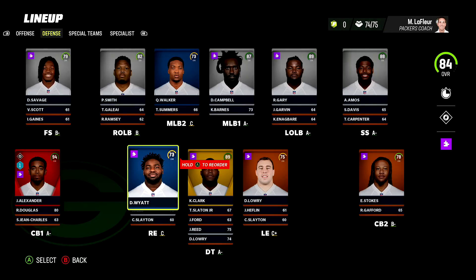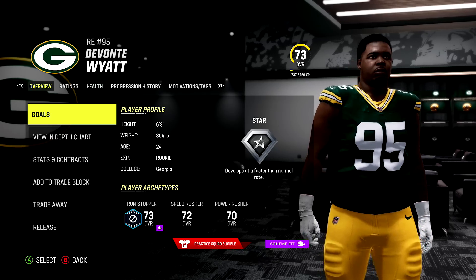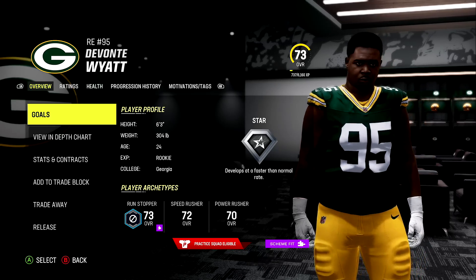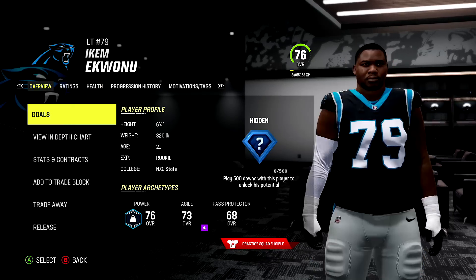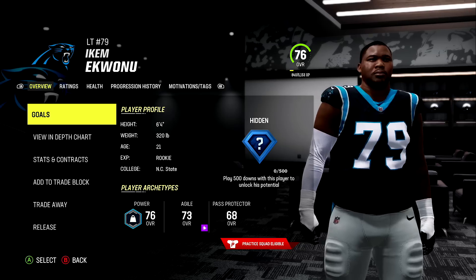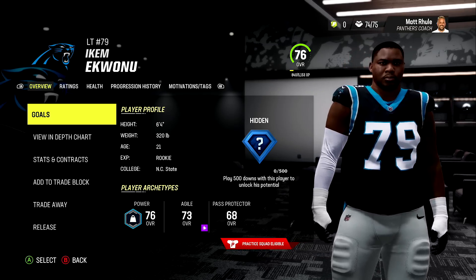The Packers are up next. They have two hidden dev players via the Georgia Bulldogs: Devonte Wyatt and Quay Walker. For Devonte Wyatt he gets a star dev trait, and the same can be said for his teammate Quay Walker.